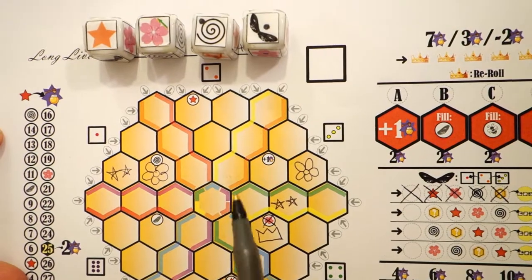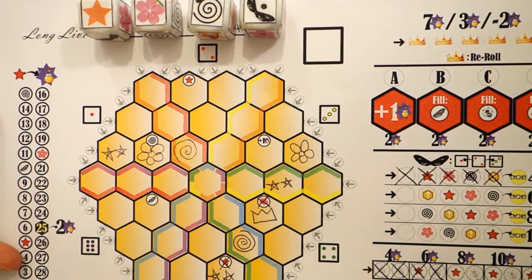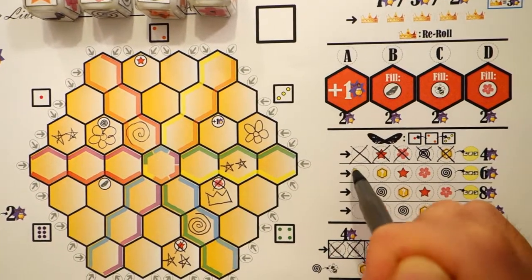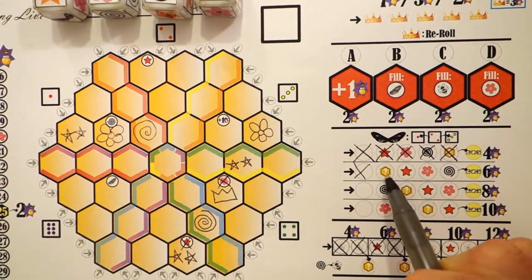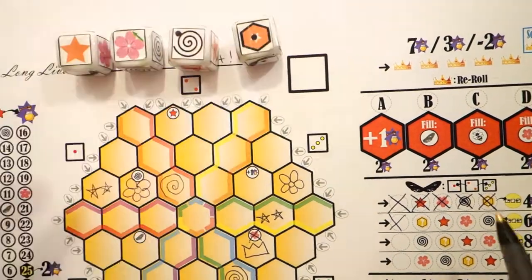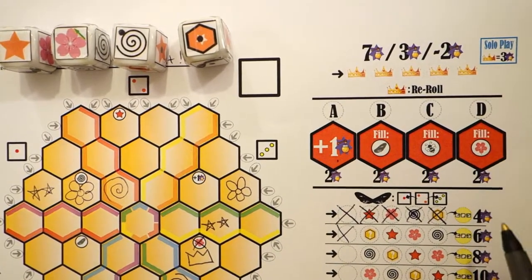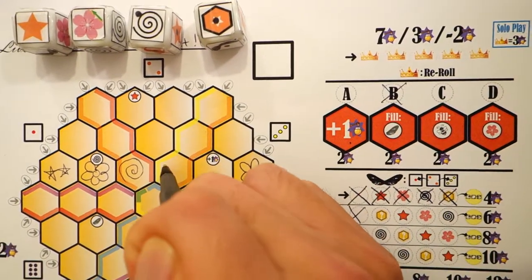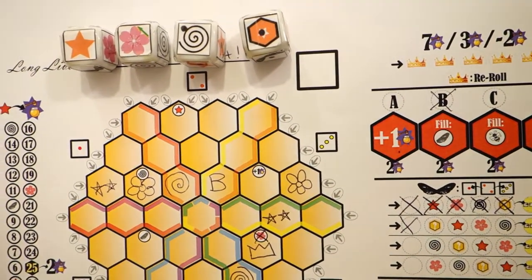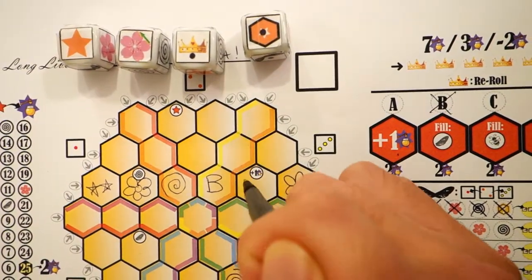A swirl indicates larva. Larva are drawn as a swirl in any one honeycomb in that sector; these score points on the larva track when activated. If you choose a wing, you automatically go up the wing track — be aware, some wings have additional bonuses. The orange hex allows you to place a special honeycomb in your sector; these each have their own abilities that become activated during the game. Write the corresponding letter in that honeycomb. Each special honeycomb can only be placed once and is never crossed out when activated.